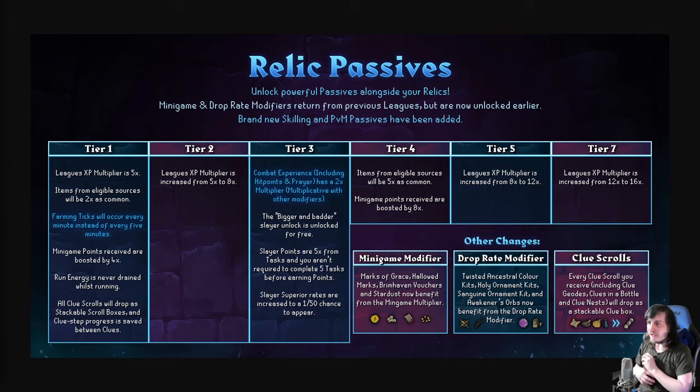So we will unlock powerful passives alongside our relics — minigame and drop rate modifiers returning from previous leagues but now unlocked earlier, and brand new skilling and PVM passives have been added. Starting at tier one: five times XP modifier, items from sources will be two times as common for unique items, and farming ticks will occur every minute instead of every five minutes.